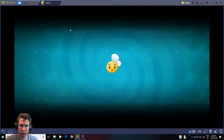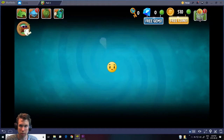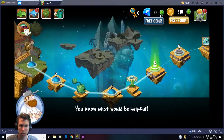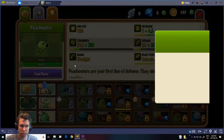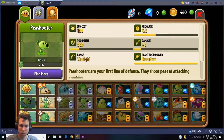Now we can go back to the main menu and go to the almanac. We can upgrade the pea shooter from there — pretty simple. You can also find more upgrades in there.